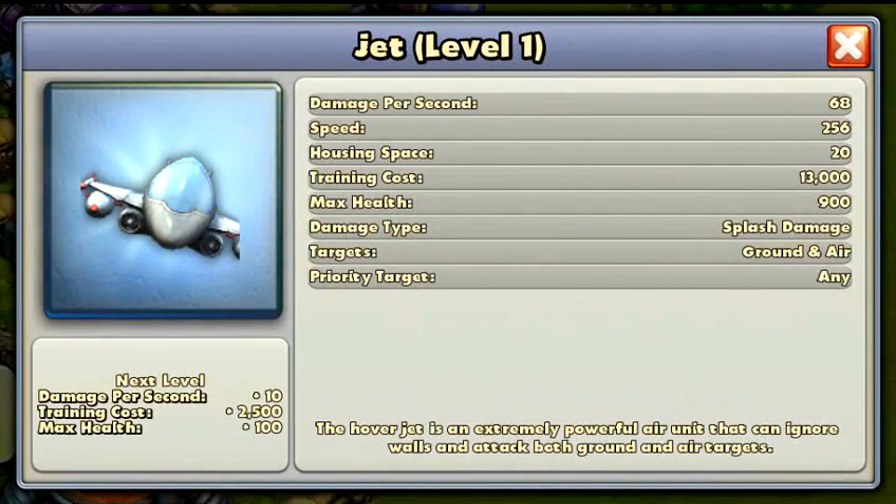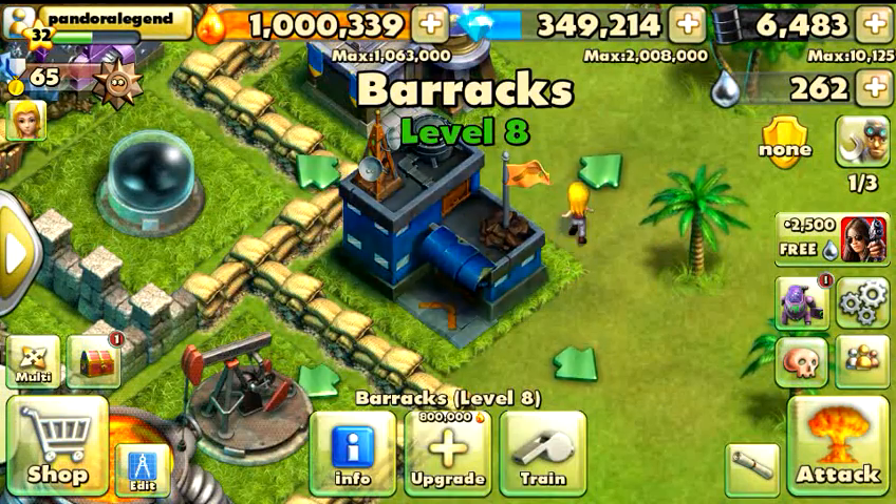If you have any trouble going through walls, simply the jet will go right over walls. And of course the splash damage is for ground and air targets. Very, very cool — actually doing this now.